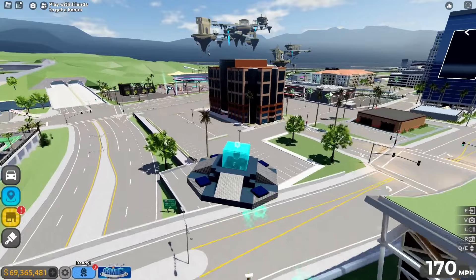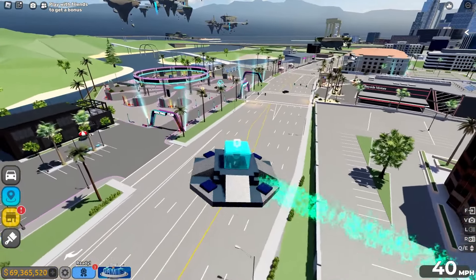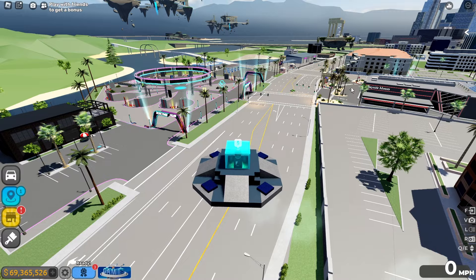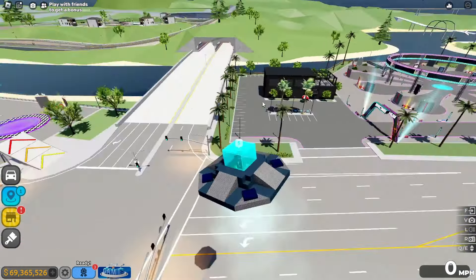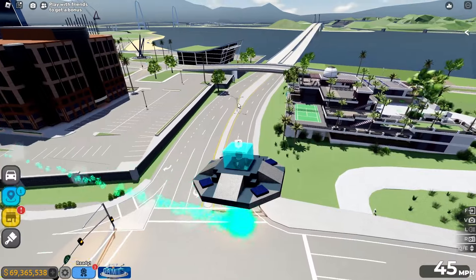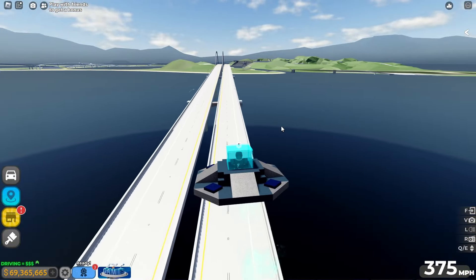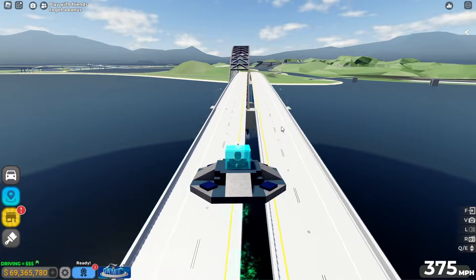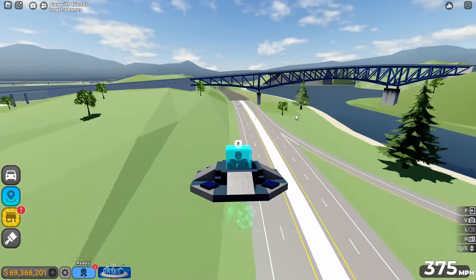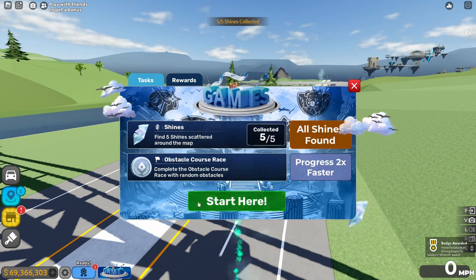On to the final shines. It's right next to the dealership. So basically, if you spawn over here and you see the first shine over here right next to the dealership, you basically go around and you go past the racing hub. Then you turn to the left, you see this tiny bridge, and just keep going to the highway. And then there we go - the last shine. Easy peasy.